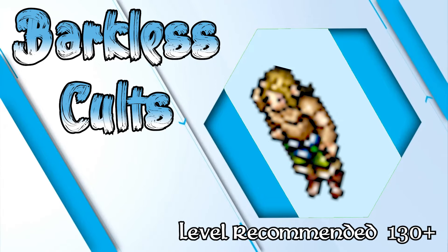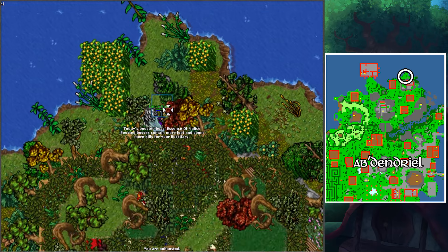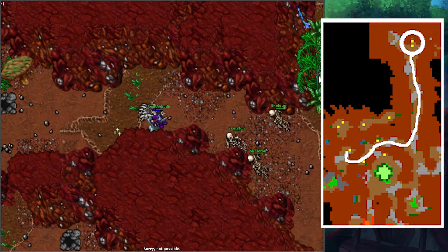We might have been the only ones to come here for a team hunt, but we did. So here is the barkless cults. This spawn is located in Bedral, and even though you can access part of it just by talking to one NPC, the full respawn is part of the Cults of Tibia Quest.